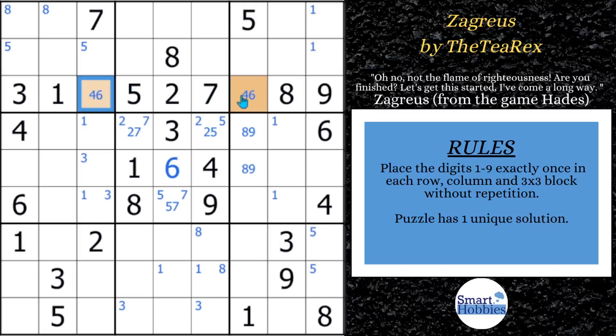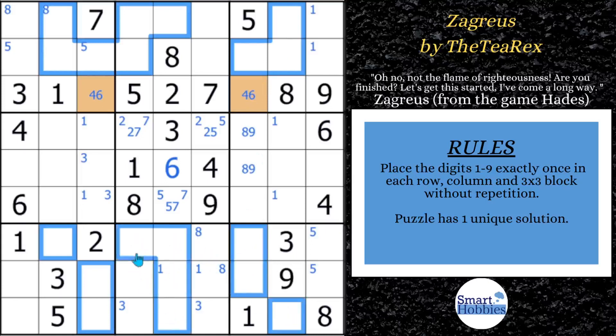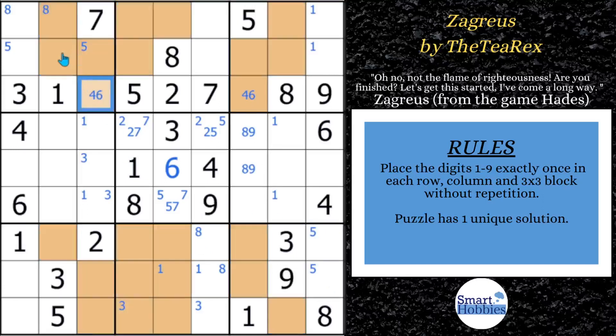Empty rectangles have to have a conjugate pair, so we're going to start looking at the single candidates we can do with 4s and 6s. Let's look at where the 4s can be. If I color in where all the 4s could be — right here, right here, right there — that's where all the 4s can be, in the orange squares. So now we're looking for empty rectangle shapes.